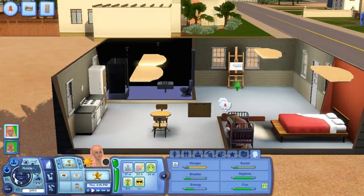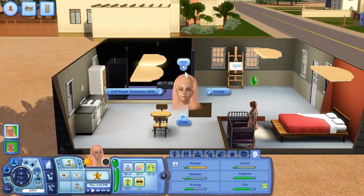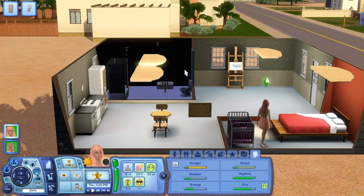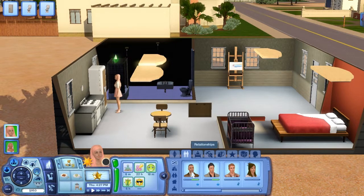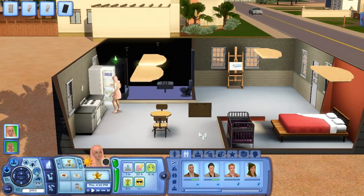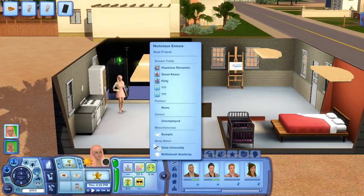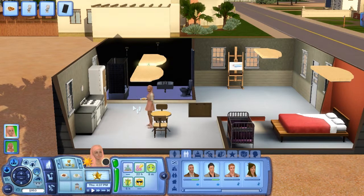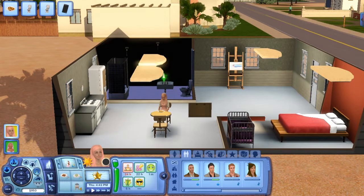I wasn't going to do apple pancakes before because I didn't want her to have a boy — I wanted a girl, and yes I know it's a glitch, don't worry about it. After eating, she's going to invite this man over, date him for a little bit, and then get pregnant by him. Then she'll live happily ever after with all her kids after she goes through every man she needs.